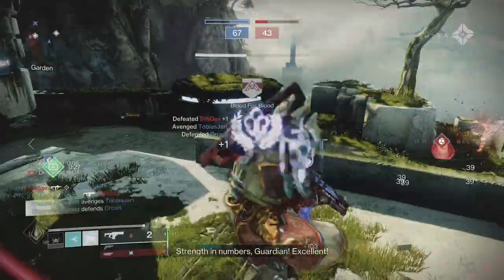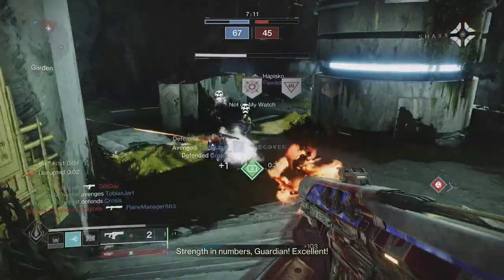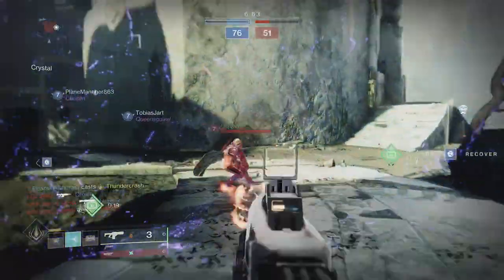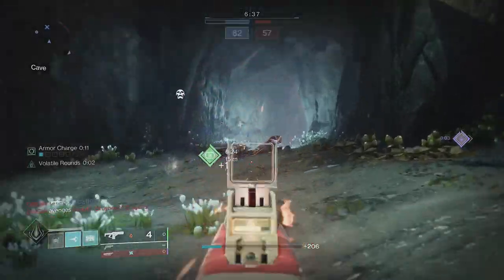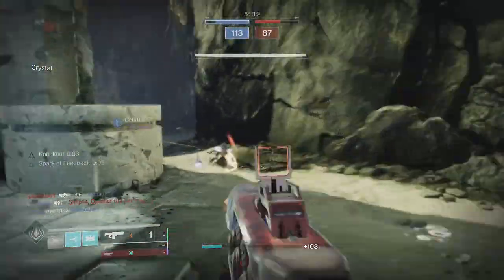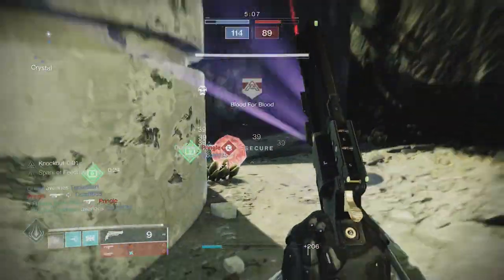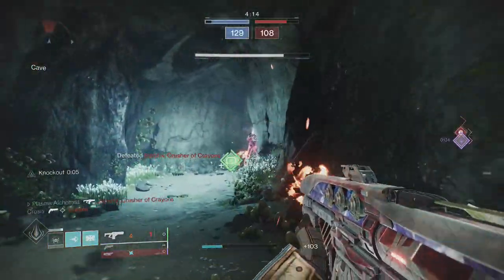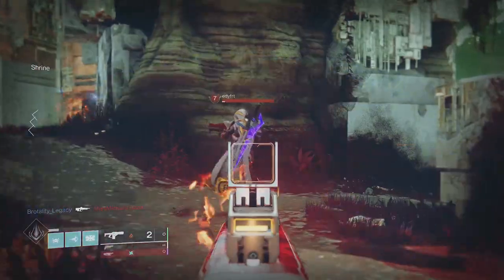In PvP, TLDR, the weapon is lackluster — it seems very inconsistent. Having figured out the PvP god roll, upon checking D2 Gunsmith, the damage fall-off starts at 17m. When you consider that a god roll Iterative Loop can map at 16.5m for a frame that fires slower, that is poor. This fusion rifle, even with max range, does not feel great at all.